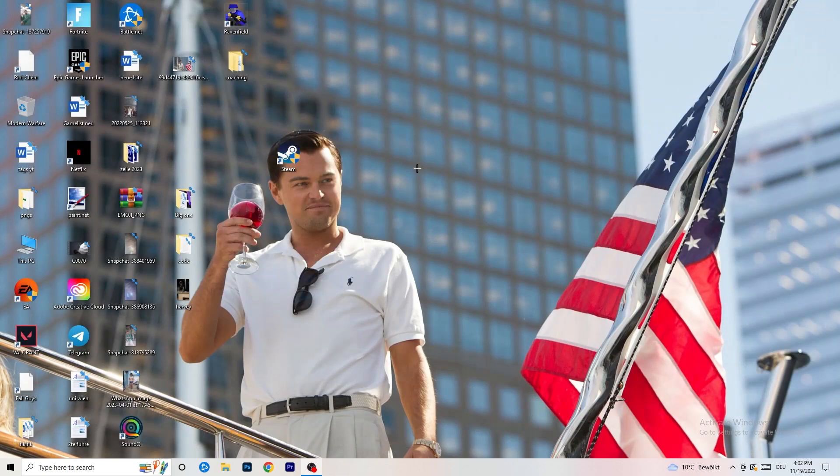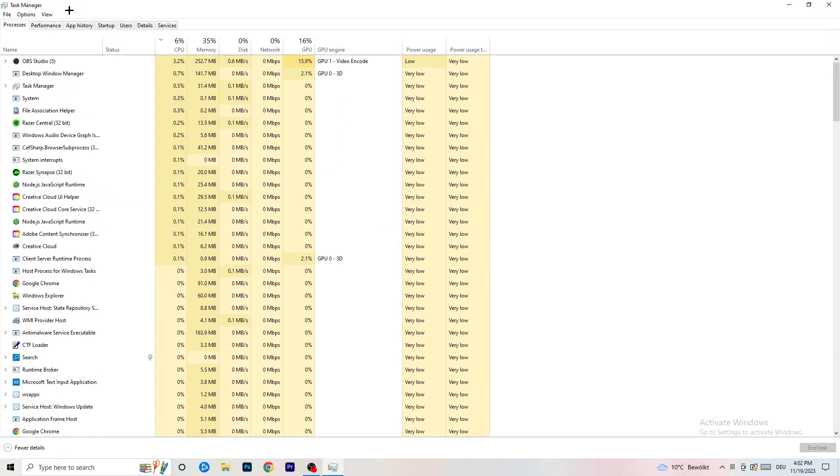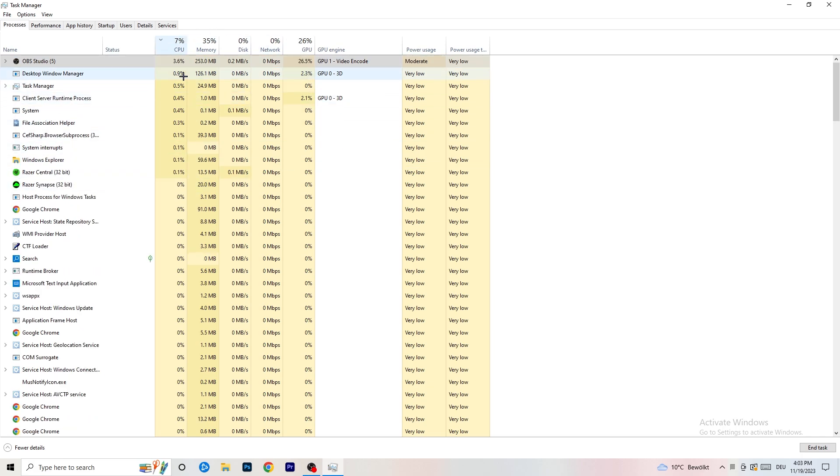Next, navigate to your taskbar at the bottom of your screen, right-click it, and click Task Manager. Once it pops up, go to the Processes tab. You can see CPU and GPU usage there. Click on the GPU column first and end every background task that has too high GPU usage and that you don't need. Right-click it and click End Task. Once finished with GPU, do the same for CPU.